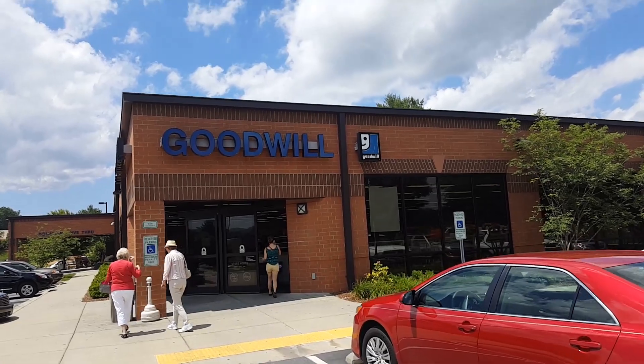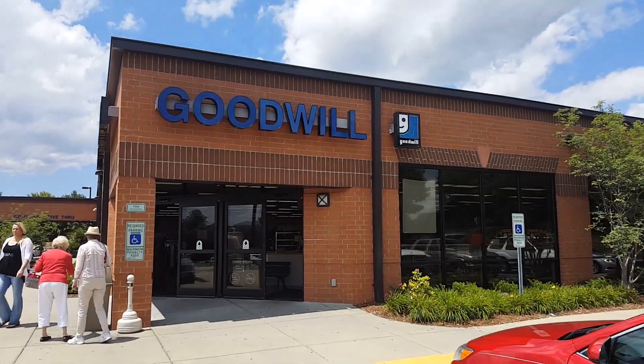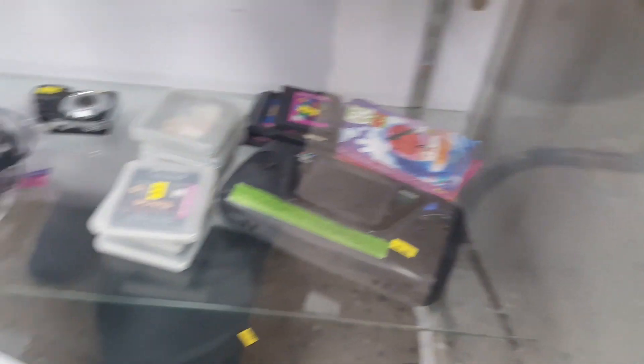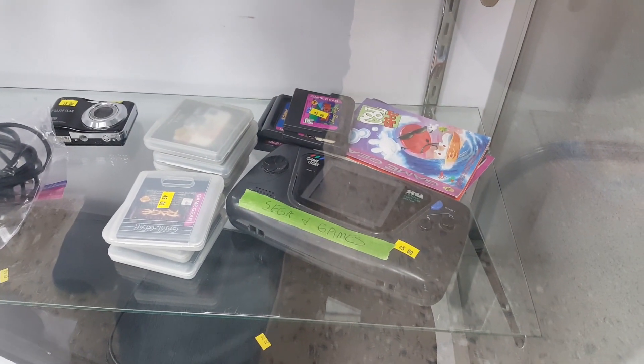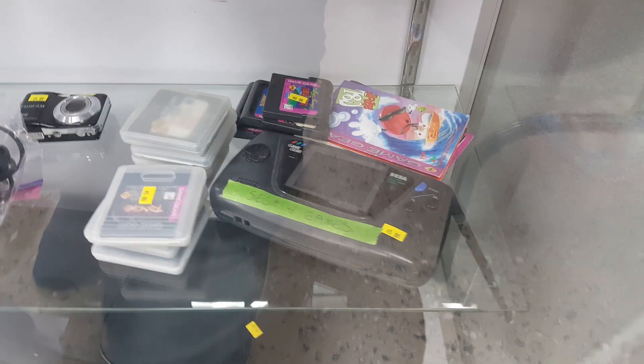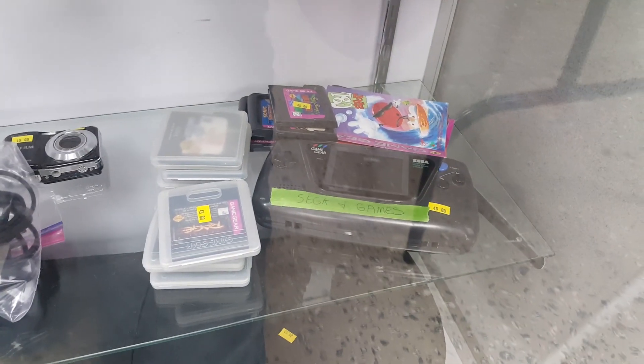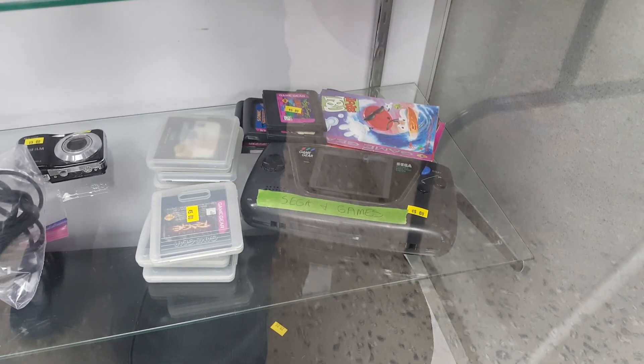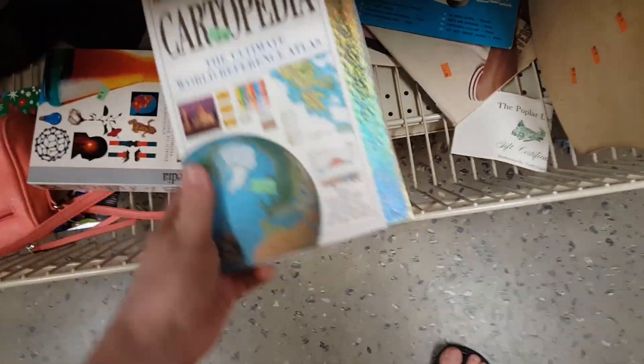And finally, this Goodwill because it's over here. Right inside was a Sega Game Gear with some games for $45 — not a bad deal. I was tempted to grab it, even though I already have one and the games I think were already here. I didn't though, and it was gone the next day.